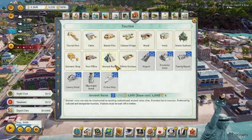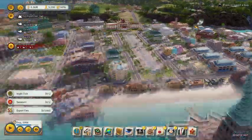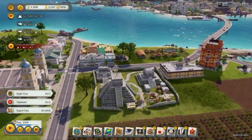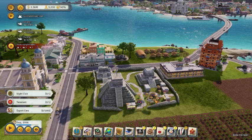Today we're talking about the ancient ruins — it's an ancient place. Sometimes you have maps with ancient ruins and you can put these ancient ruin things on top of them. That's what we're looking at — what to do with these things.